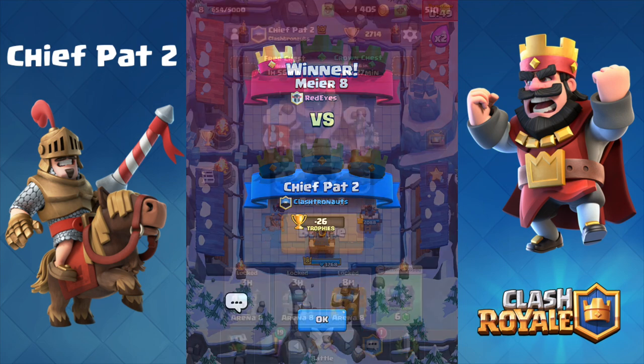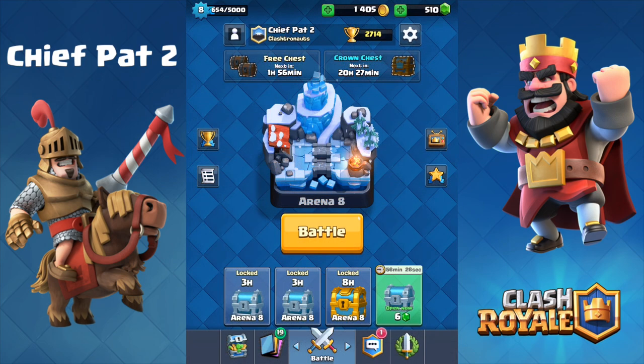Unfortunately, we did not keep stretching out our trophy lead. We're at 2714 — not too shabby on this account at all, but a little bit disappointing after the last battle. I'm really happy about getting that Sparky though, and I'm going to try to get the gold to upgrade it. If you guys want to let me know whether I should buy gold with gems or save it for chest openings, let me know in the comment section below. That's going to do it for this video — until next time, I will see you guys later. Peace out.